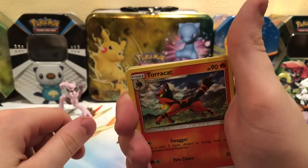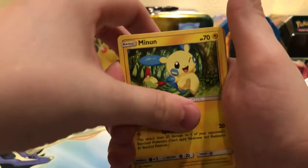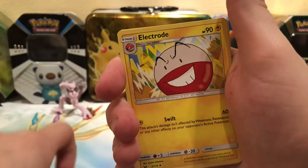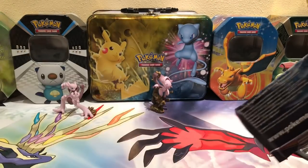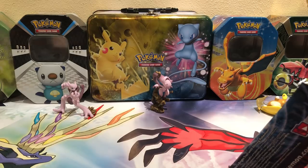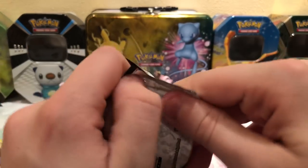Next is the Shiny Rayquaza — haven't pulled a Shiny card in a long time. So there's a Toracat, Relum, Minun, Larvesta, Torcold, Fighting Energy, Lyapard, Electrode, Great Ball. The reverse is a Litton, which is a Common. And we have an Evil Tail holo. Not looking too good here, still looking for our first Ultra Rare hit.